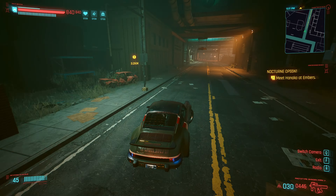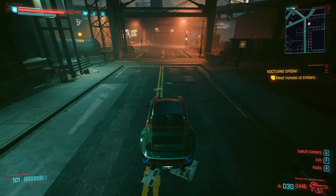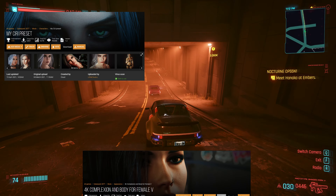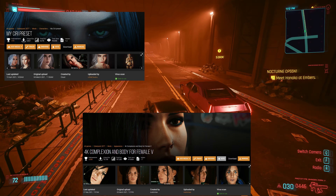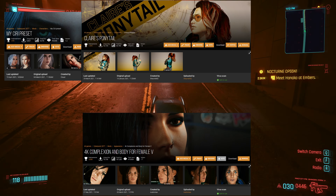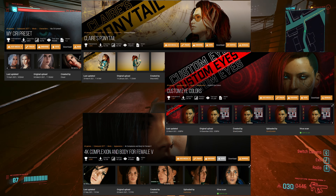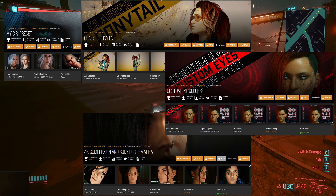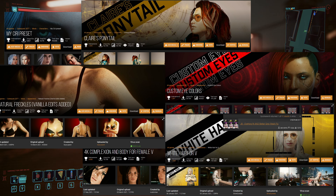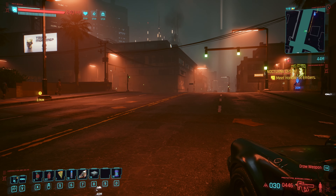Now let's get into the things that give my V her Ciri-ish looks. Number one: my Ciri preset by LittleCloudsJ. 4K Complexion and Body for Female V by Avalon Kao. Clare's Ponytail by Shondi452. Customized Colors by SilverEasyRedes. Natural Freckles by Keysaspect. White Hair for V by SilverEasyRedes. With all of that, your V can look like my V.